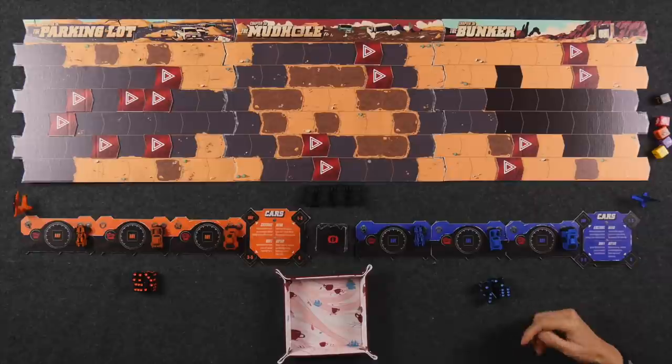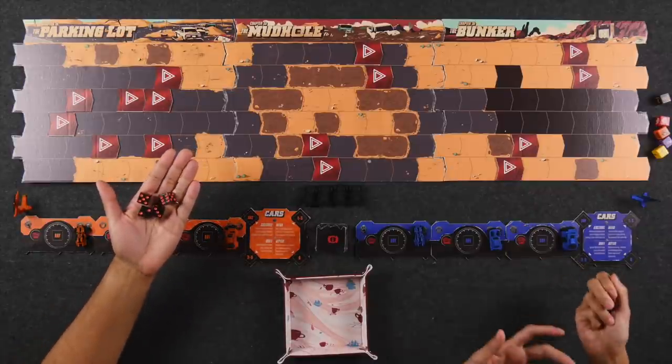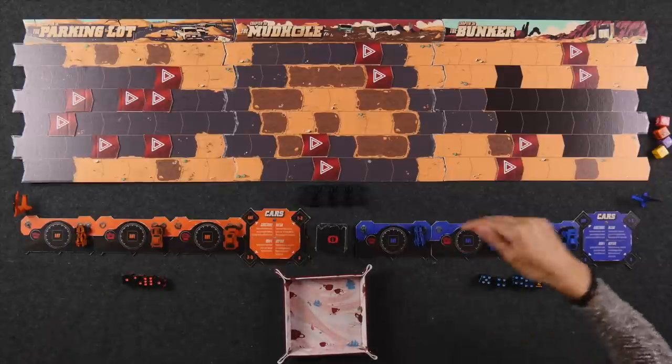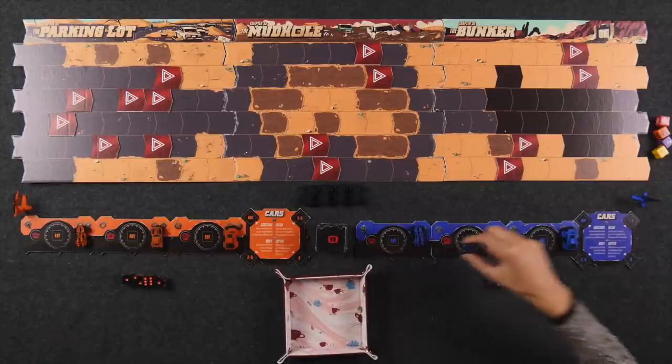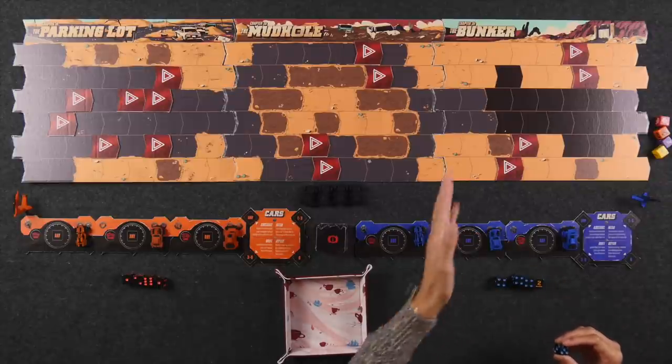A game of Thunder Road Vendetta is played over several rounds. Each round we are going to be rolling our movement dice and allocating them to our different cars in order to try to go as far as possible on this road to hit the finish line. Once somebody either crosses the finish line or is the only person left with operable cars, the game will end and that person is declared the winner. At the start of each round all players will roll their four dice, and the person going first is also going to roll the road die. Starting with the first player, each player takes turns assigning one die to each of their vehicles.